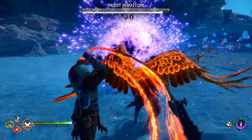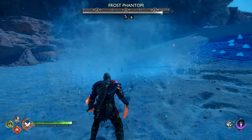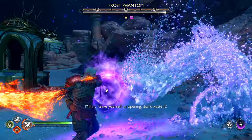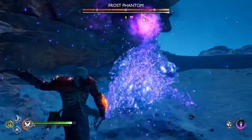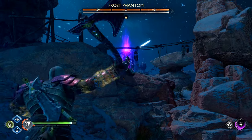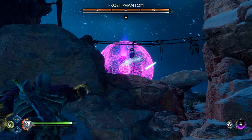You just saw an attack where it was summoning little ice orbs that kind of explode. You can just hold up your shield and never take damage from them. It's very straightforward, and you don't have to worry about too much damage from them individually, but they can add up, so make sure when you see it summoning them, you just block it.